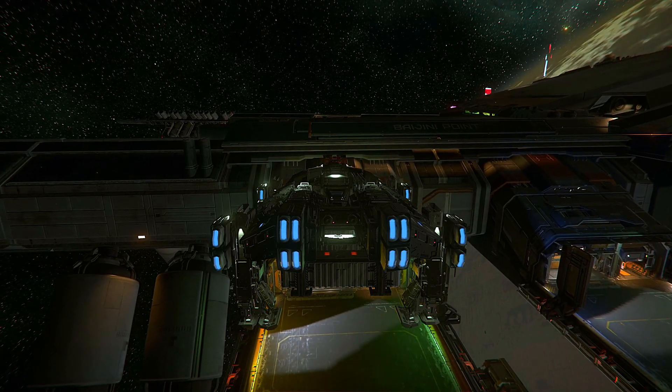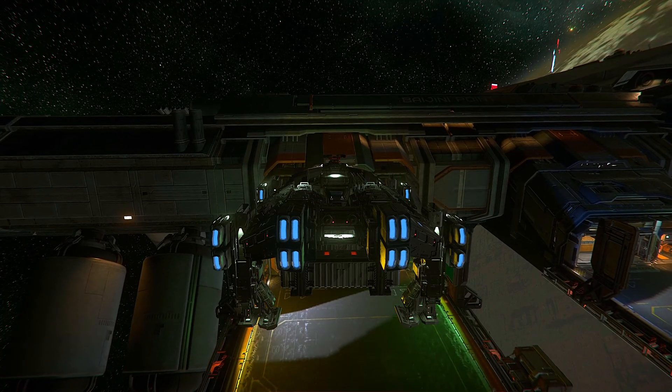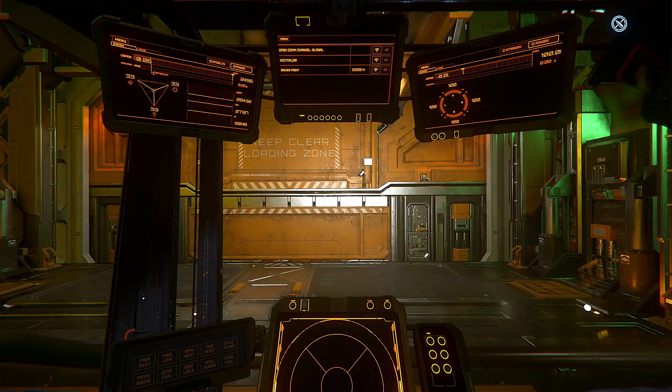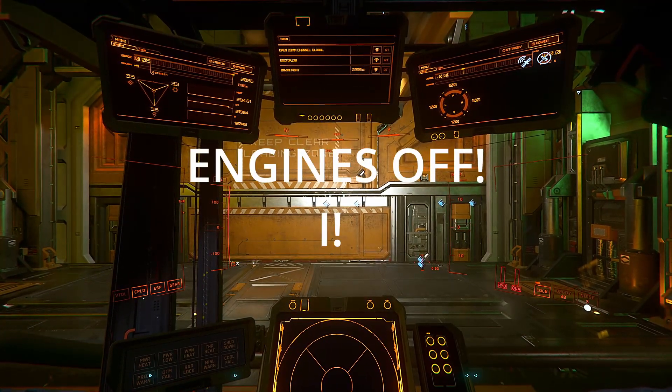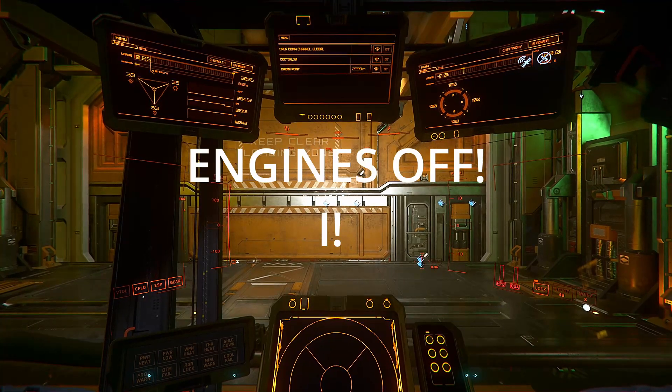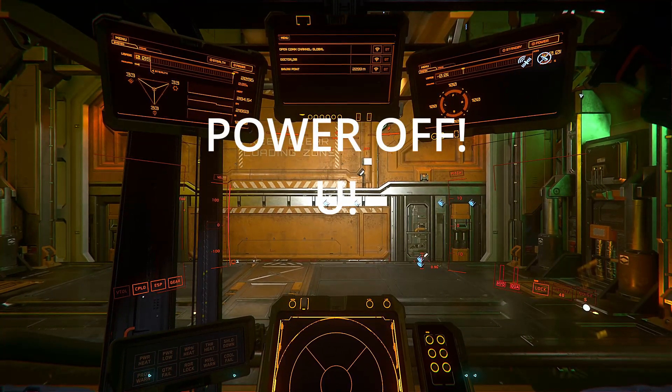Easy does it, take it easy — it's not like the game's going to 30k. Once you have touched down on the landing pad, pressing I will turn off your engines. Additionally, if you prefer, pressing U will also power down the ship.